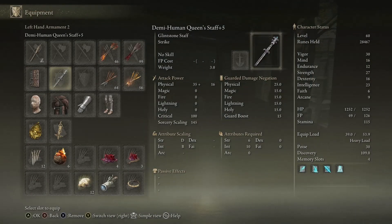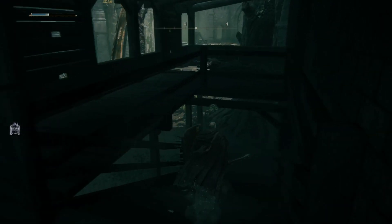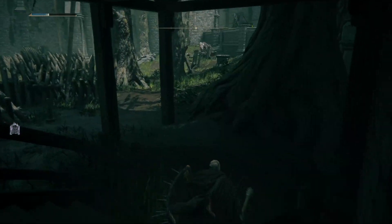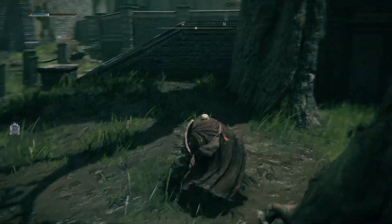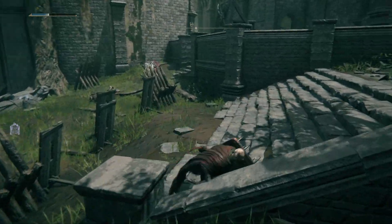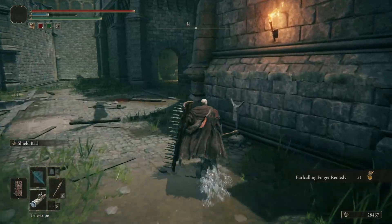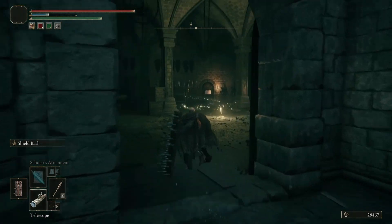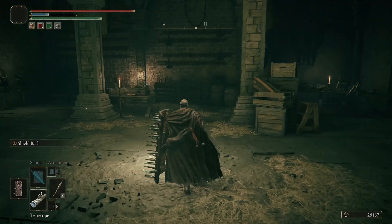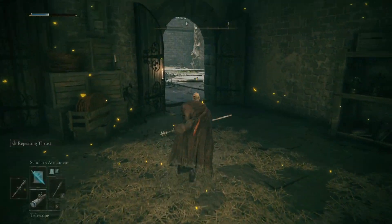We will attempt to use this shield. I'm going to sneak through this courtyard because I want the site of grace up ahead, just in case — saves us a lot of time should I perish in the fight. Here we have another storeroom for Banished Knight goods: halberds, shields, armors, the like.